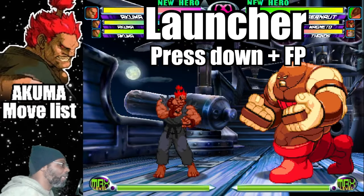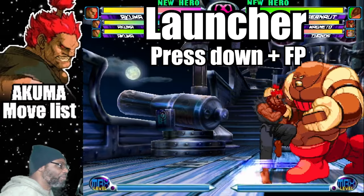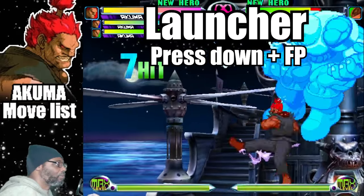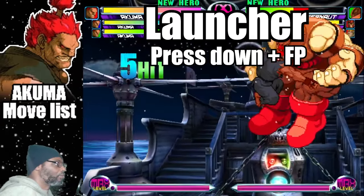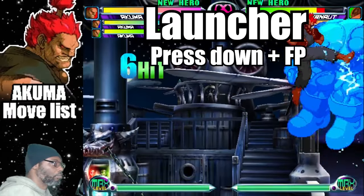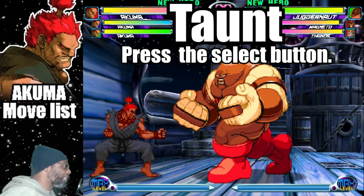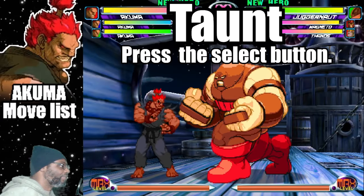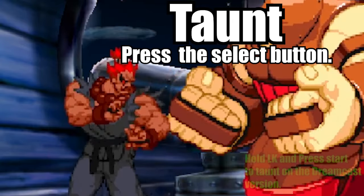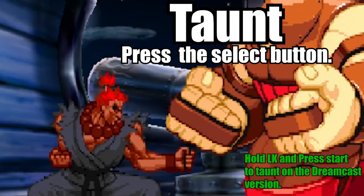Akuma has one launcher in the game — press down plus fierce punch for the standard launcher. You can do Akuma's taunt by pressing the select button. Alternatively, hold light kick then press start if you're playing the Dreamcast version.